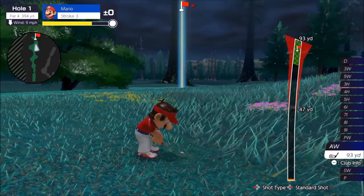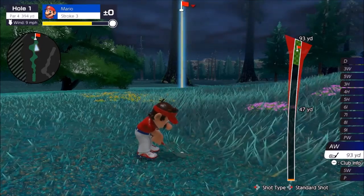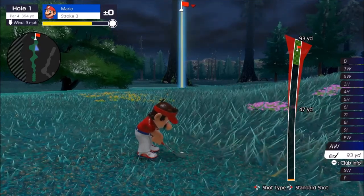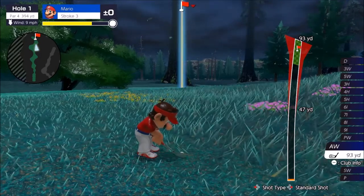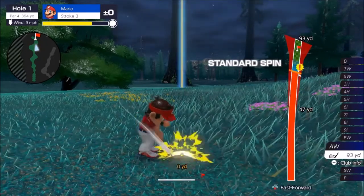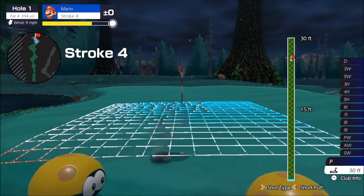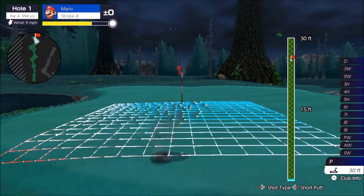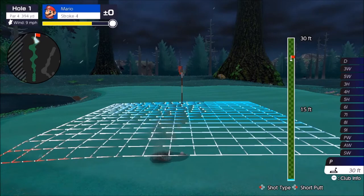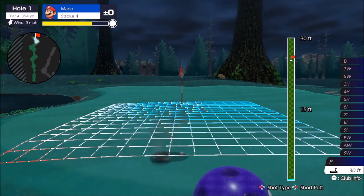Tip number two is to understand and evaluate how your shot can be impacted by different things in the game. As you can see, my ball is on a hill right now, and that's going to cause my shot meter to curve to the right or left depending on where your ball is on the course. If I hit it straight it will curve to the right, so to counter that you want to turn your club to the left and balance out where your ball is lying versus the trajectory of the shot.